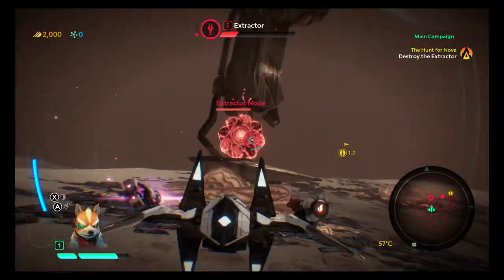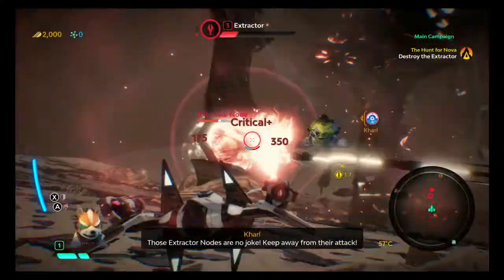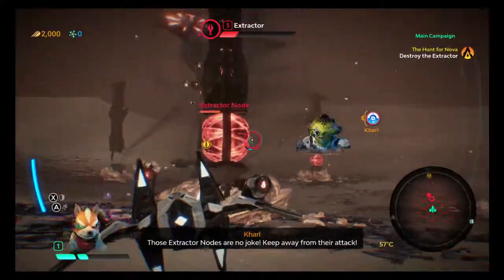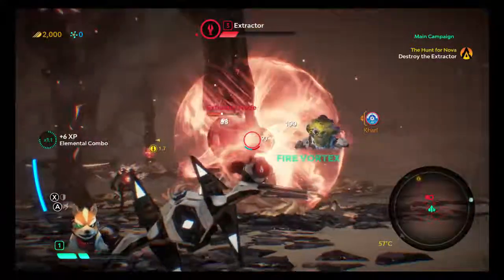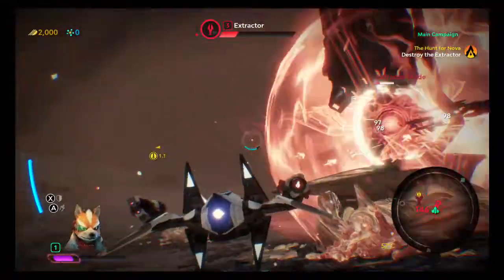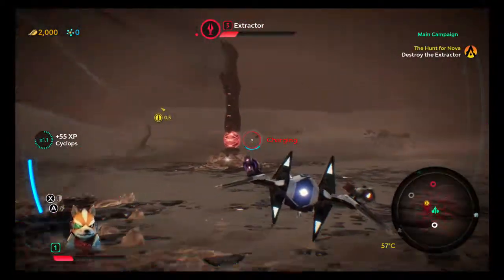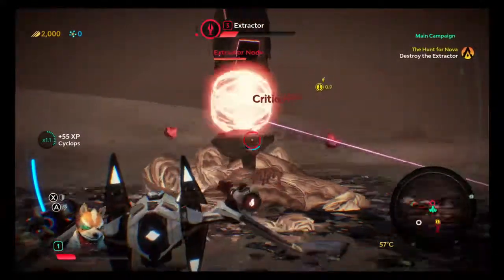Missed it. Those extractor nodes are no joke — keep away from their attacks! Oh, there's two of them now?! I realize I have no shields now! Crap!